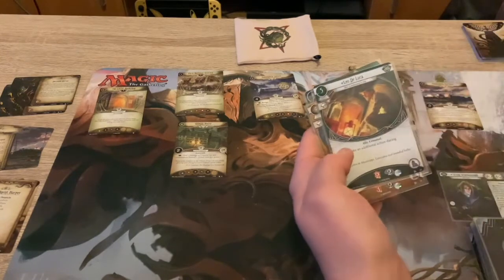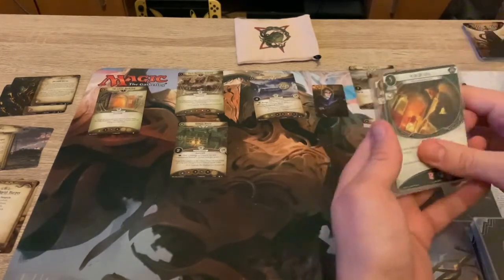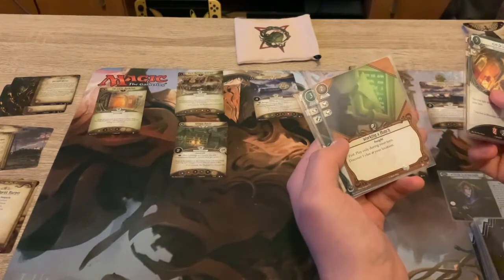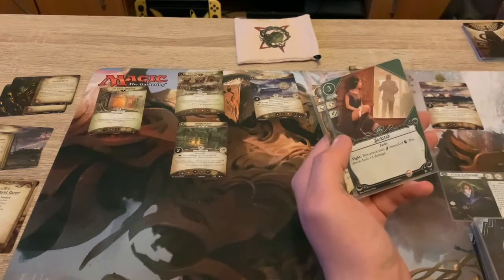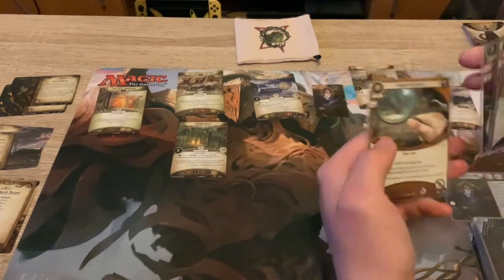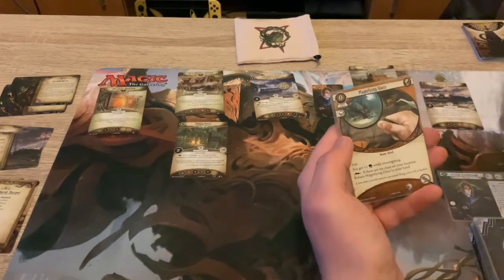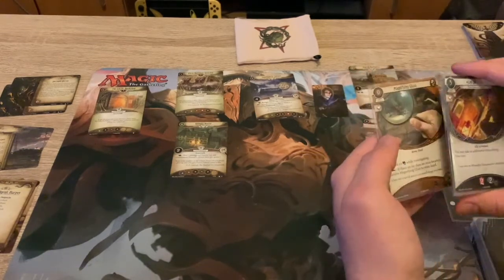Leo de Luca is an asset, he's an ally - he gives you an extra action per turn, which is really good. Working Hunch - play during your turn to look for a clue, so it's fast. Backstab - use agility instead of strength, deals two damage. Minor Flying Glass, the upgraded version, has fast, gain custom investigating - if I have no clues at your location I can return it to my hand if I want to, which is pretty handy.